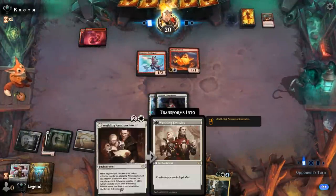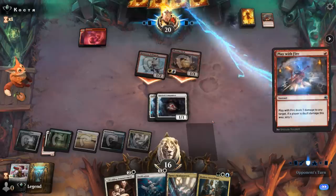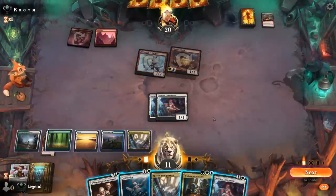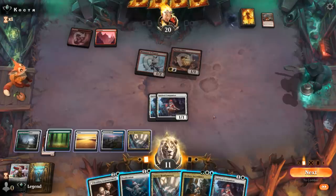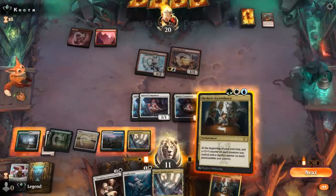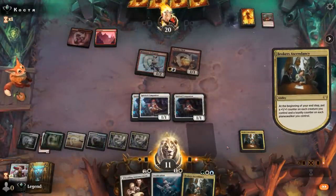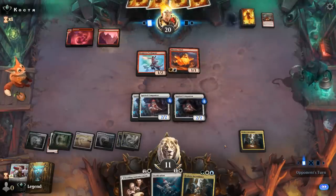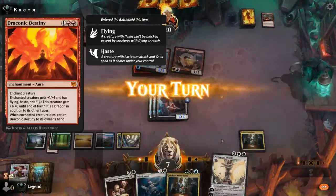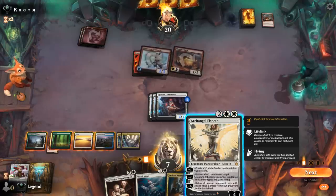Opponent has been scrying — keeps on top, so that's probably a land. Another Companion. I think we just go Companion plus Ascendancy now and try to generate as much board presence as possible. Maybe set up a triple block on Swiftspear. Draconic Destiny — that's unexpected. Now Swiftspear flies. We still have Ossification. Archangel Elspeth is also a decent pickup — Elspeth plus Ossification, then make a lifelinking token with the plus one. Companions can attack to do lifelink on defense. Elspeth could ultimate next turn, although not much to get back from the graveyard right now.